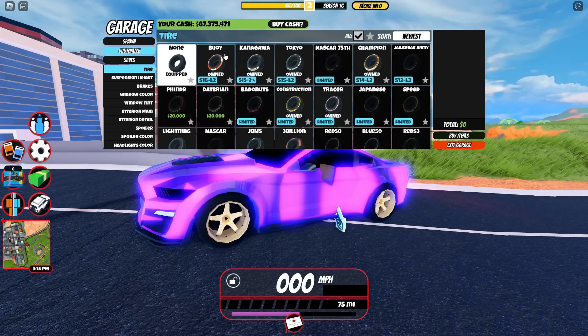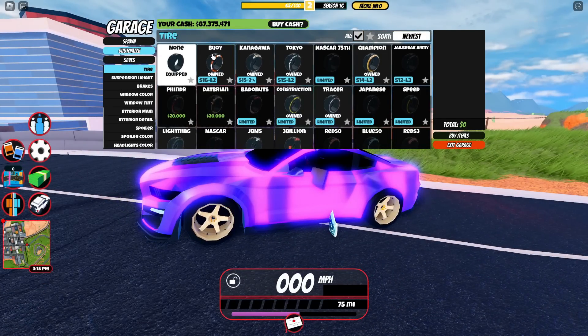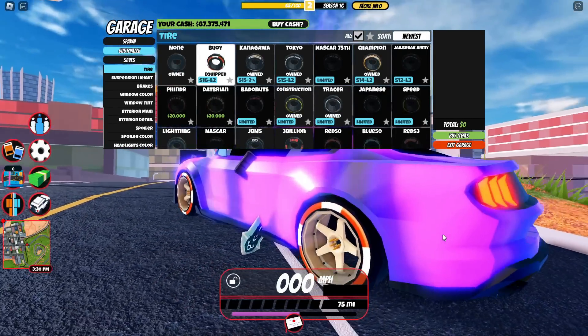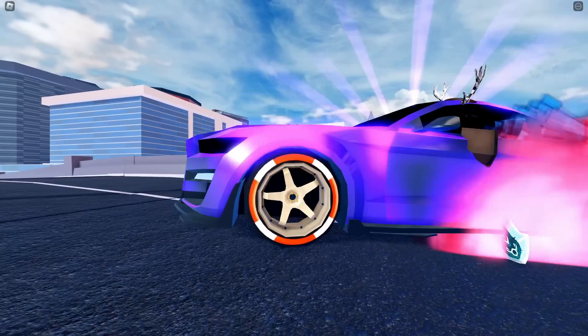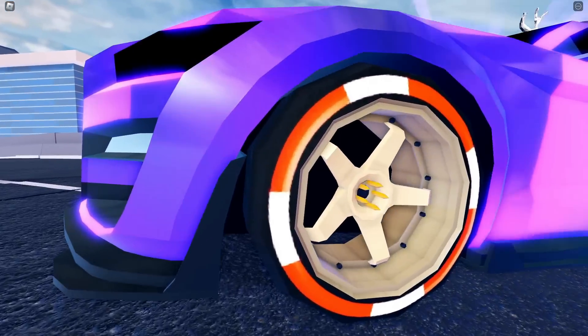Now I am level 2, so that is why it's unlocked. But if you guys are not already level 2, you can still check out this item for yourself. Putting them on, they are honestly not my favorite rims in Jailbreak. Don't get me wrong, they look nice, but I find them to be really hard to style with vehicles. My car is purple so it will not look good, but I don't think this would go well with many vehicles in general. Maybe someone out there is able to style it properly, but for me I don't think I'll ever be using this reward.